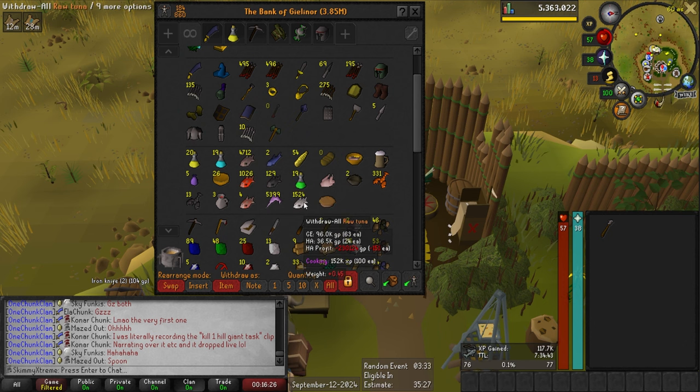We got about 4,700 cooked tuna, 1,500 raw tuna, and just about 5,400 raw swordfish. Definitely a lot of food even before the big shark grind comes. Needless to say, we're going to be sitting really good on food for the very foreseeable future.